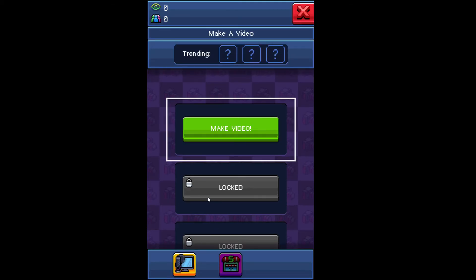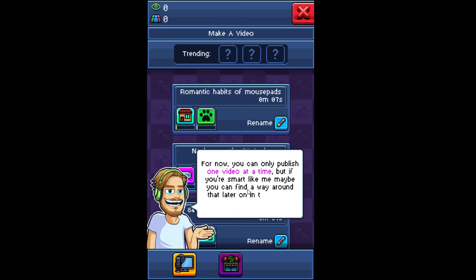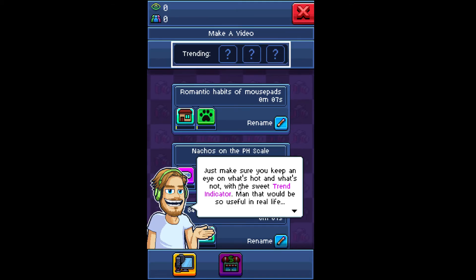I wonder if there's configuration options in this — there should be. Here, you can decide what kind of cool video you want to make. You always have three ideas to choose from. For now, you can only publish one video at a time, but if you're smart like me, maybe you can find a way around that later on in the game. You probably won't. Just make sure you keep an eye on what's hot and what's not with a sweet trend indicator — man, that'd be so useful in real life.